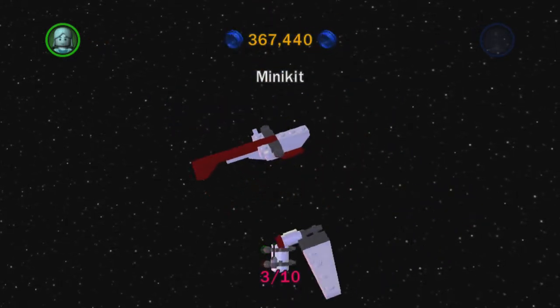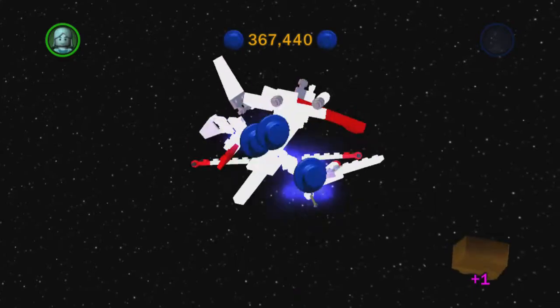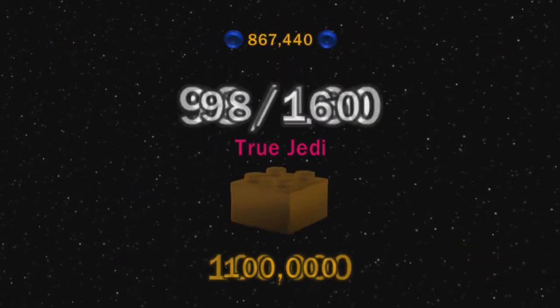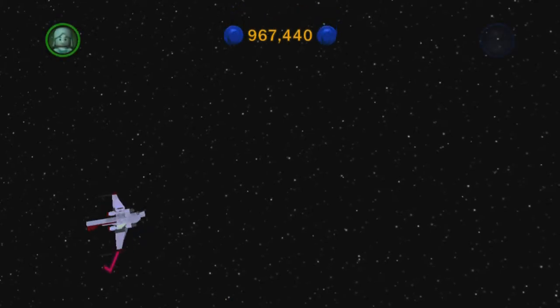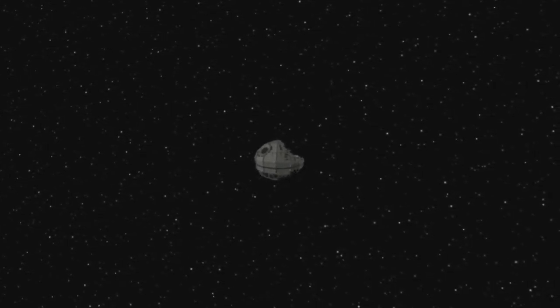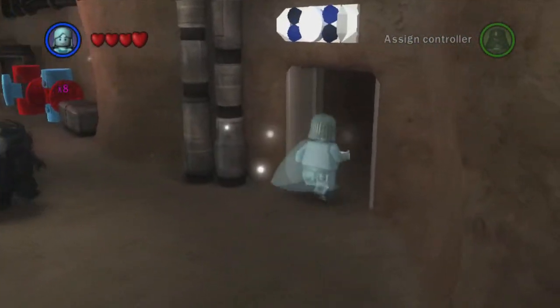We got the remaining seven mini kits and a bunch of studs. We get a gold brick for True Jedi and a gold brick for the mini kits. Back to the cantina — let's see what we can buy from the shop. We've got most of the extras now except score times ten, which will take a while. We'll get score times six and eight first when we unlock them. There are two forms of Anakin: Anakin when he's redeemed and become a force ghost, and Anakin when he turned to the dark side.